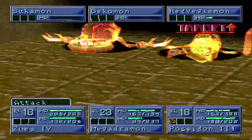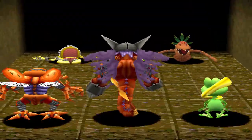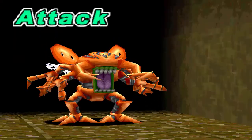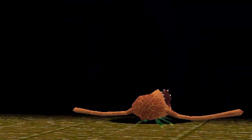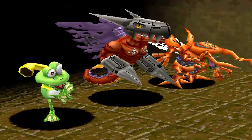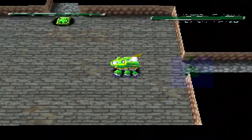Now we just use a Scissor Claw followed by a Guard, and another guard. Nice. 620 more experience until they level up, so we'll be at it for a while. We've got another Floor Gate.